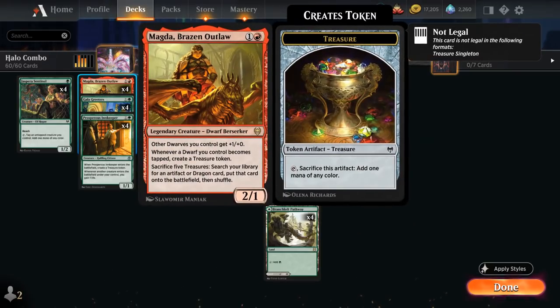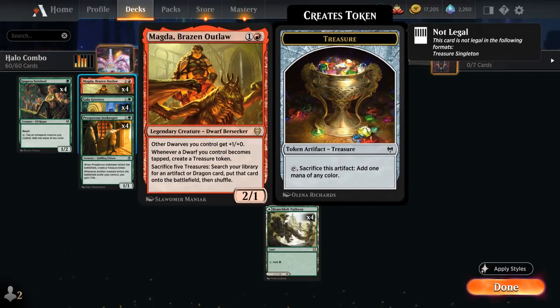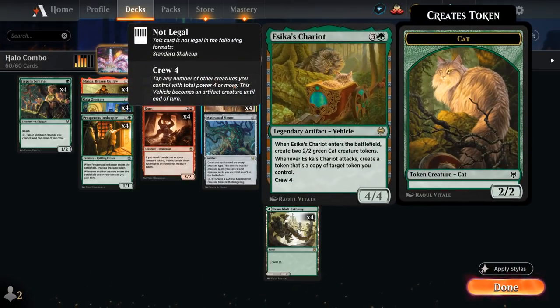Once we have 5 treasures we can activate Magda's ability. We usually start by searching up one copy of Maskwood Nexus, which says creatures we control are every creature type — including creatures in our library. So now all our creatures turn into dwarves, meaning they get +1/+0 from Magda, and whenever they become tapped they create a treasure token. This is especially powerful alongside Ezeka's Chariot, which we're playing 4 copies of as both an individually powerful card and a combo enabler.